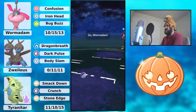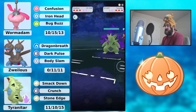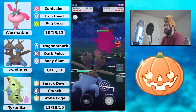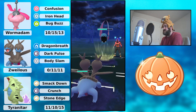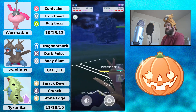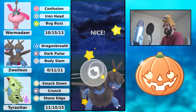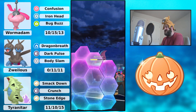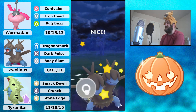Hey everyone, we have another showcase for you today in the Halloween Cup. We're taking a look at a previous legend — we can tell by the pose — and they are running Shadow Tyranitar. Before we begin, this trainer does have a YouTube channel, so the link will be in the description. Shadow Tyranitar is a really strong Pokemon with that Smackdown, but at the same time it's really frail.